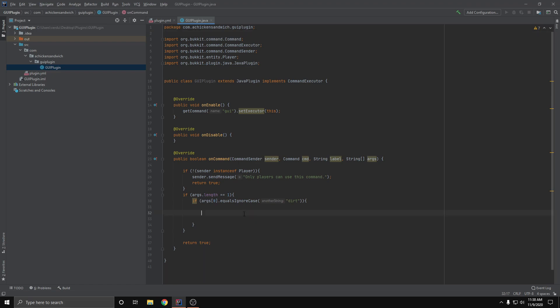It's pretty simple, I'm only gonna get the basics in here. What I'm doing is basically running a command — whenever the player types in '/gui dirt', this GUI will pop up. If you don't know how to get here, I have a video tutorial on that linked down below and in a card on screen right now.